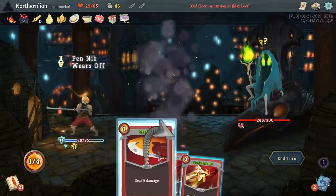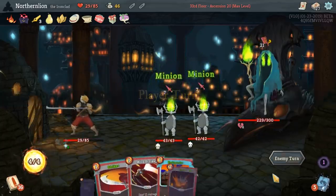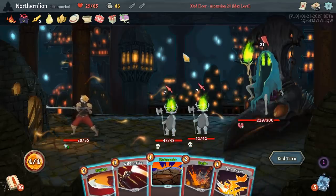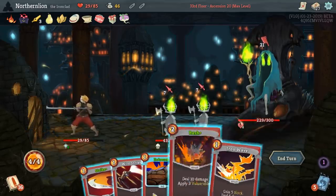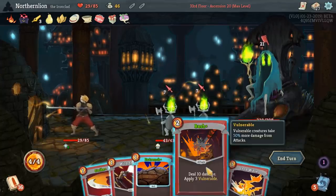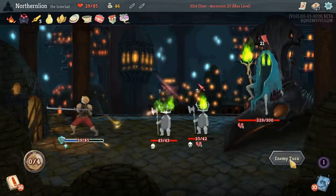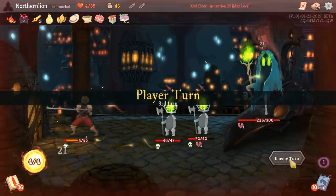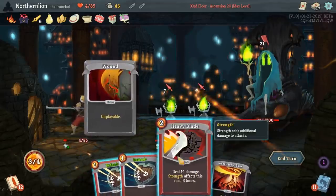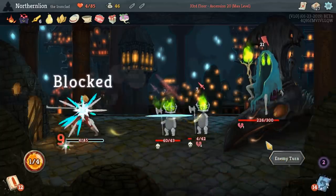Did manage to do 71 damage on the first turn — that's nothing to sneeze at. Everything else is, unfortunately, something to sneeze at. Entrench, Iron Wave can take us to 10 block, which will mean we live. So you really just Bash, Iron Wave, Entrench. But we need our stuff to pop instantly, and it's not gonna. So yeah, we're dead. An attempt was made.